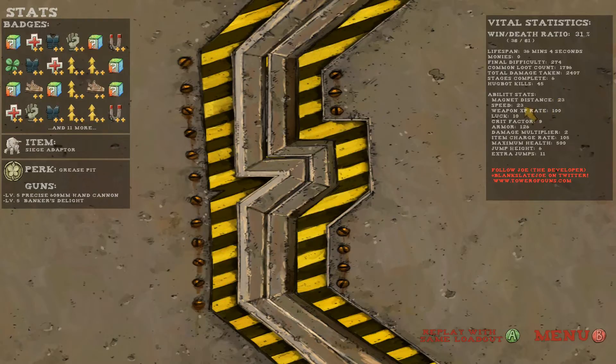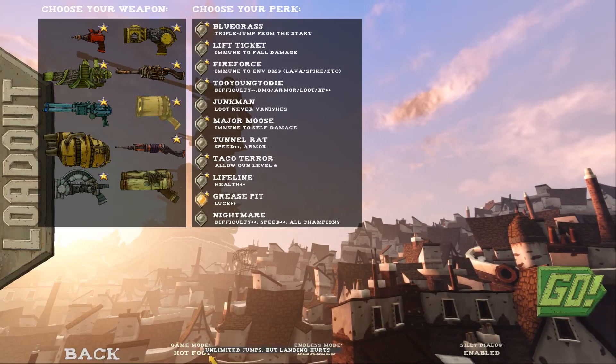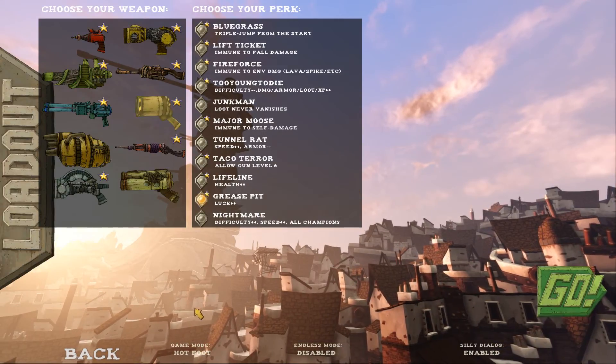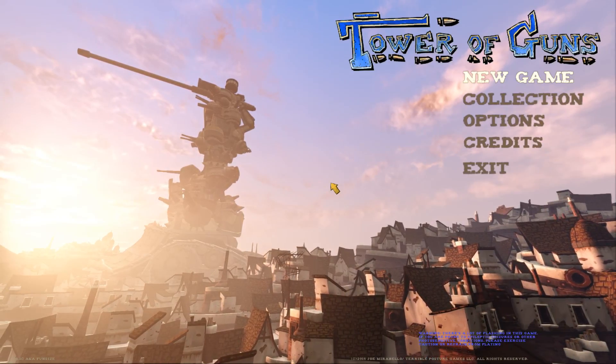Six stages, 45 Hug Bots. Magnet Distance was good, Speed was very high, Luck was 10, Crit Factor 9, Armor 126, Damage Multiplier 2, Charge Rate 105, Maximum Health, Jump Height 6 and 11 Extra Jumps — sweet deal. That is Mystery Mode. High Roller, Hot Foot, Rubber Band — I'll show you one of those next time around, but at least now you got an idea of how one of those works. I'll be sure to show off all of those. So thank you very much for watching and I'll see you guys back at Tower of Guns next Monday.